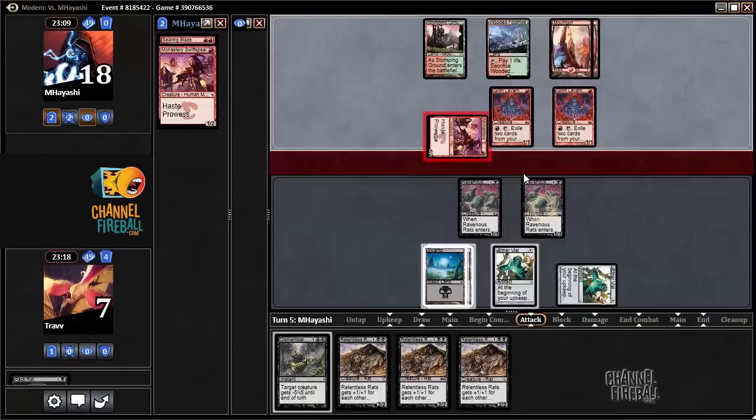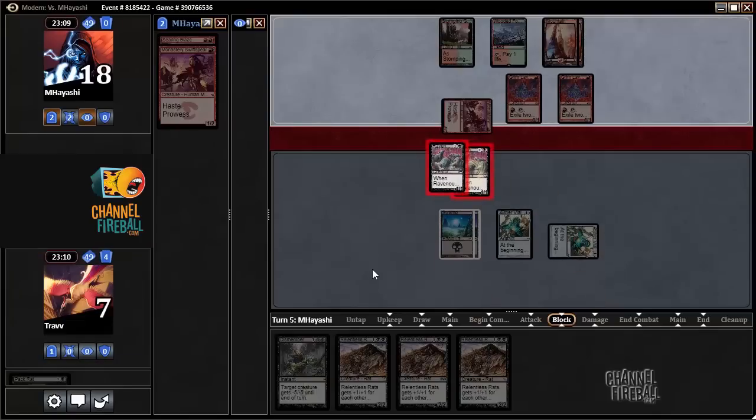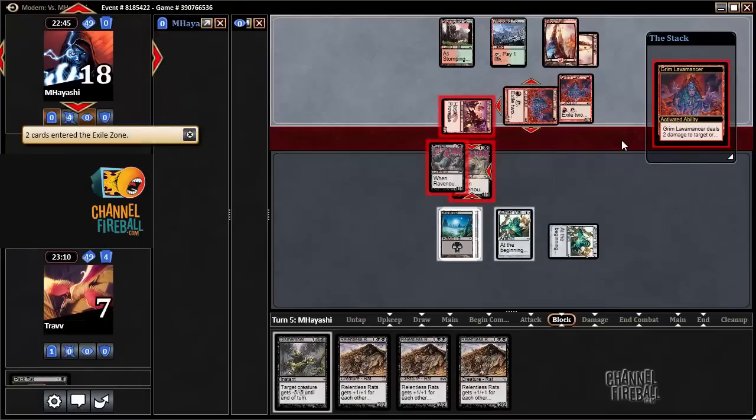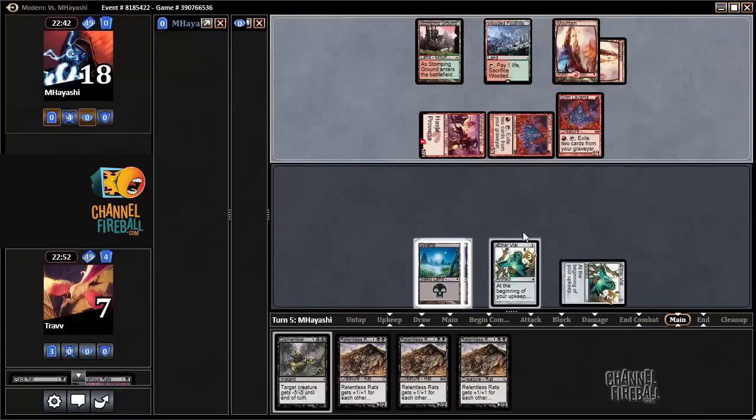I'm going to double block with Ravenous Rats. If the opponent wants to Grim Lavamancer — play Relentless Rat, untap and add 2 more Relentless Rats to the board. Alternatively, we could Dismember that Monastery Swiftspear, but that would give the opponent a second card in their graveyard to use for Grim Lavamancer, which we don't want to do.